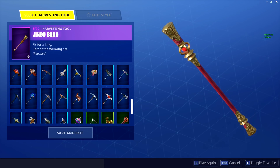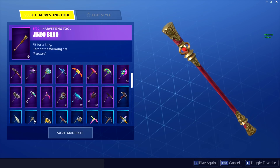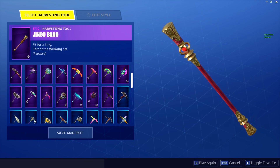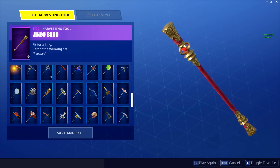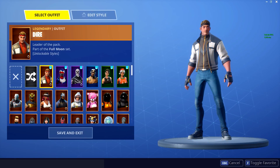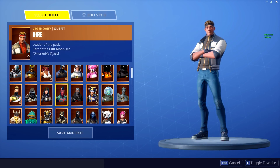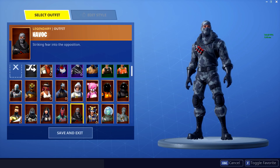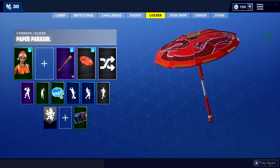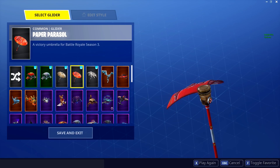You guys are wondering why I don't have too many things on my favorites. It's just because I kind of just have favorite outfits as a whole — including back bling and pickaxe. So it makes sense that way. I don't just favorite a skin on its own; I do the whole outfit with everything, including the glider. I'm not sure how to explain it. Anyway, I showed you guys my pickaxes, so here are the gliders.